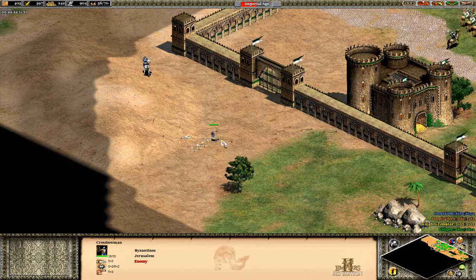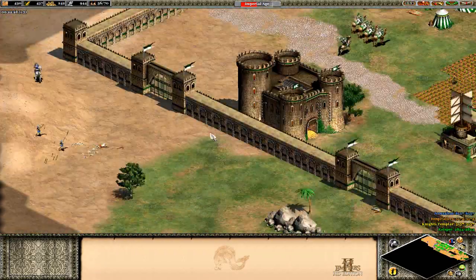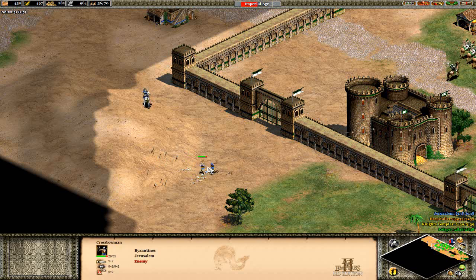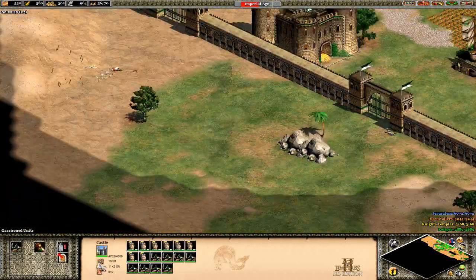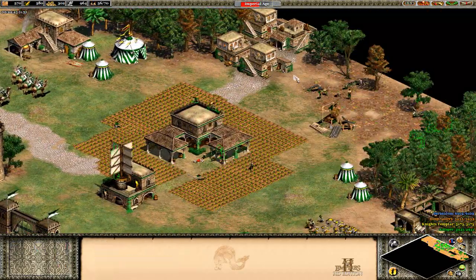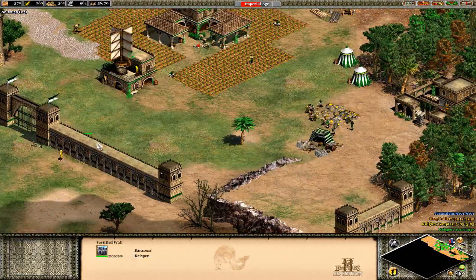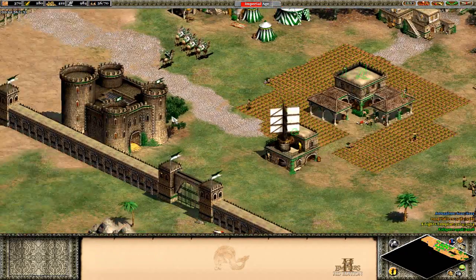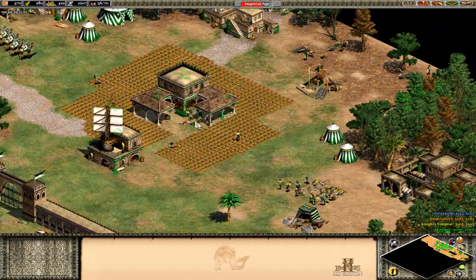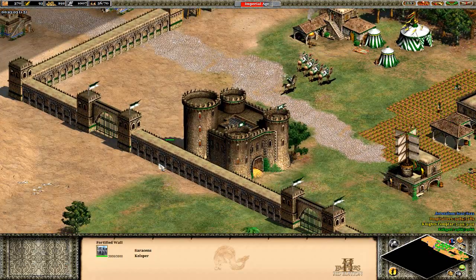This crossbowman - or does he just have a bunch of brothers? A bunch of brother crossbowmen. Oh, it's two at a time now - they think they're going to take out this castle. They've taken out like 18 hit points - just stop, it's not worth it. There's a Teutonic Knight - too bad he's dead. We're going to get Treadmill Crane just because it helps out a little bit. These guys are completely just working away here.